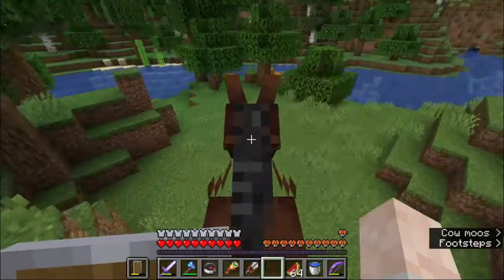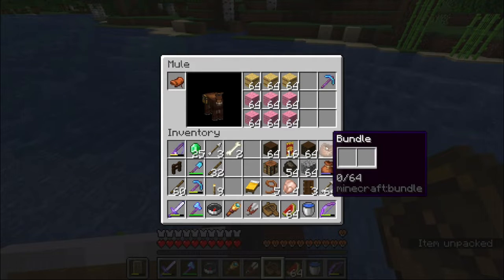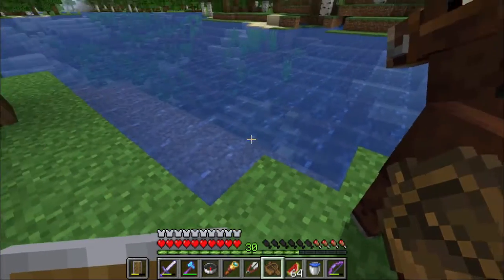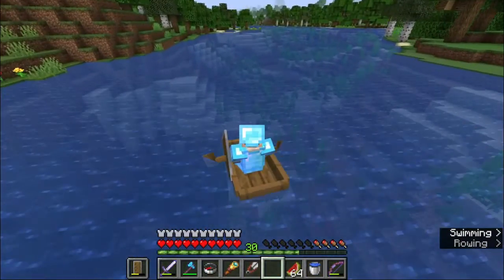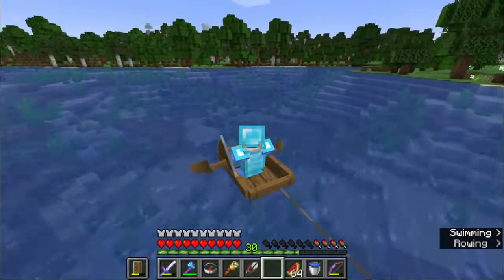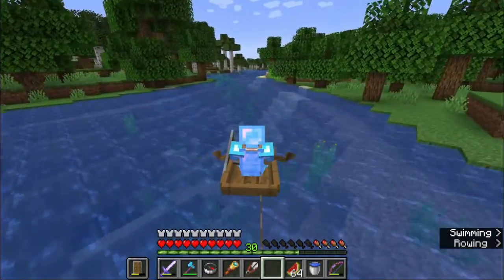We should just follow the river — that's one of our problems. Come with the boat and get the lead. We have to do the water skiing. Let's switch to third person so we can see our mule — not a donkey, it's a mule. The boat does not follow the cursor — it's a viewpoint thing.